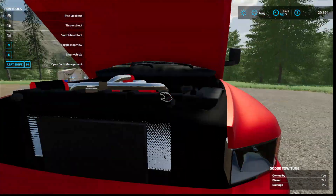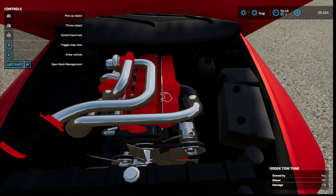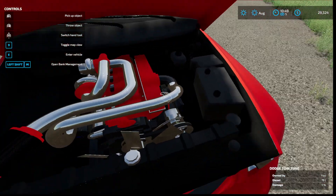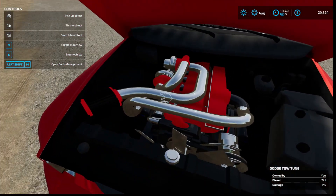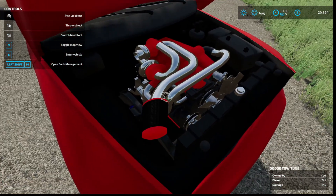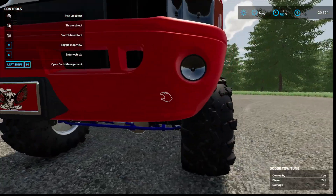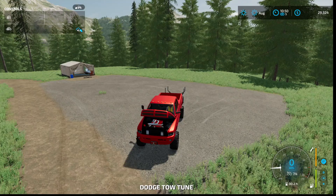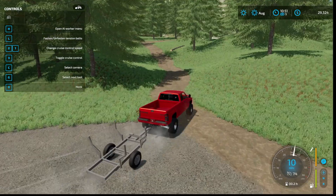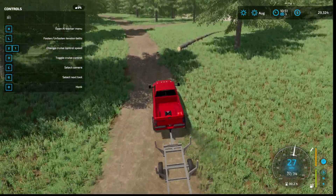It's got a nice 24-valve Cummins turbo diesel sitting right here — this thing's pretty powerful. It's got one battery; I'm surprised because that Ford had two of them to power the whole truck. But this thing is still very clean and looks like it's gonna be a pretty good work truck.